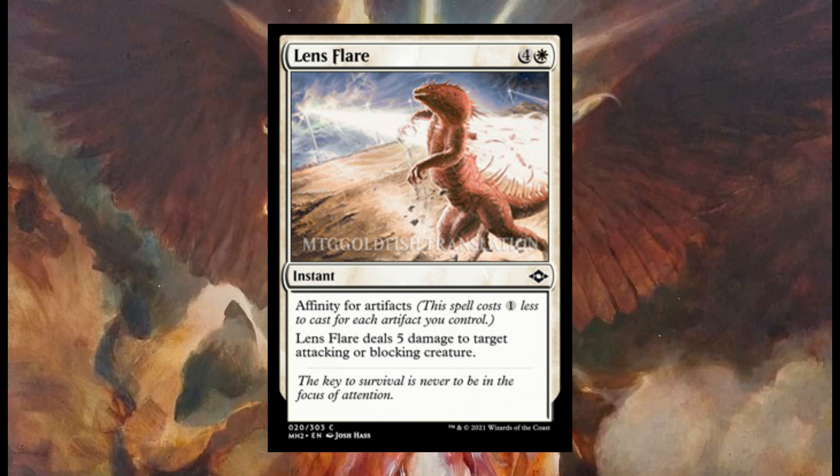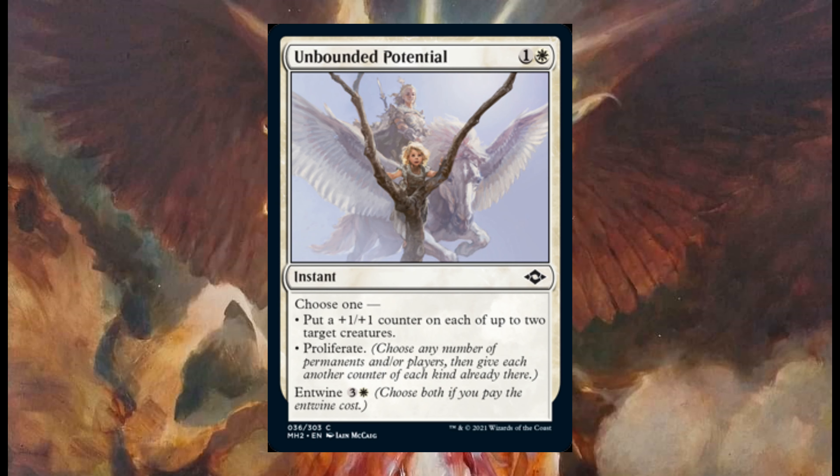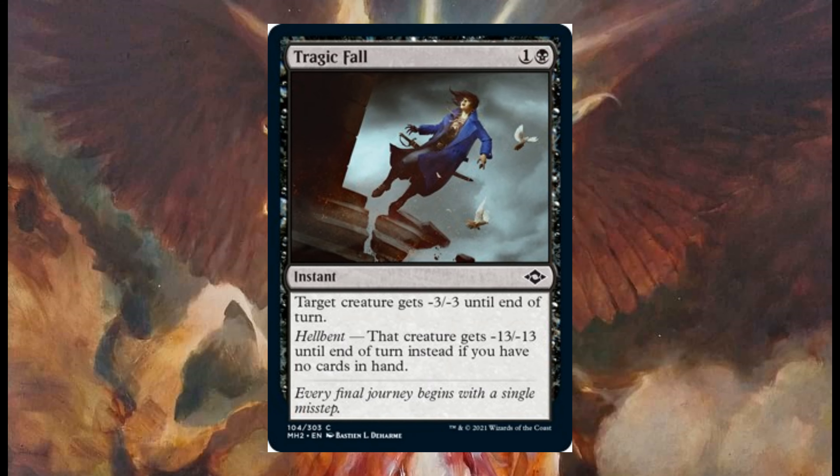Lens Flare is an instant with affinity for artifacts — it deals five damage to target attacking or blocking creature. Unbounded Potential costs one and one white; it's an instant. Choose one: put a plus one plus one counter on each of up to two target creatures, or proliferate. And Twine costs three and one white.